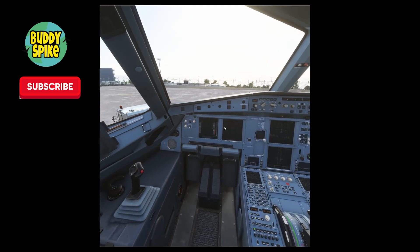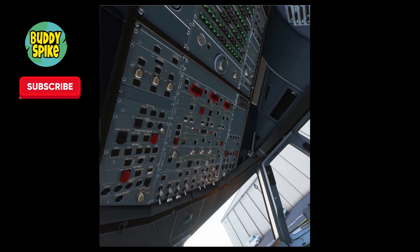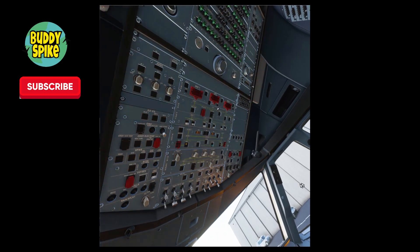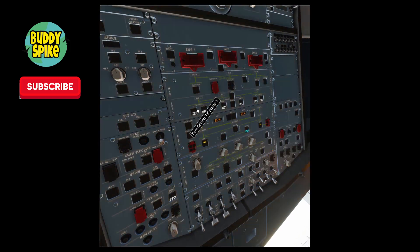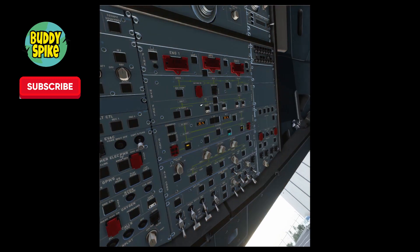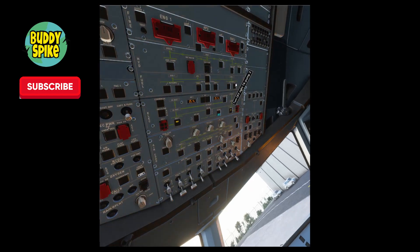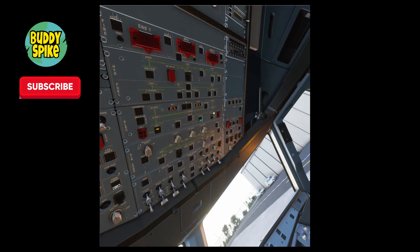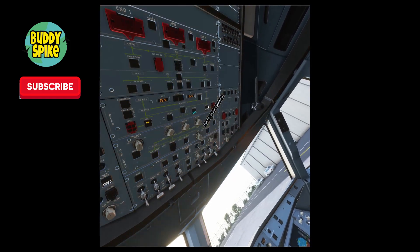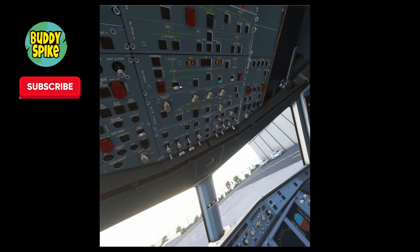Now turn on all the fuel pipelines. On the center panel, there are fuel pump buttons — turn them all on. Then turn off the engine generators — they're in yellow and displaying a fault, which is normal at this stage.